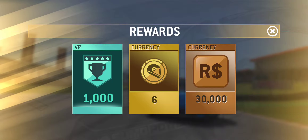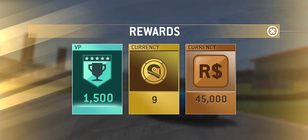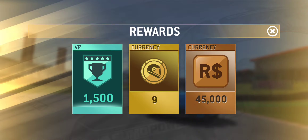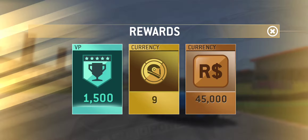Here is the breakdown of the rewards broken down into 25% completion increments. In my prior look — because I did take a sneak peek — the first 25% completion, which requires completing the first four tiers, requires PR 53.9 to claim rewards of 750 victory points, three gold, and 15,000 racing dollars.